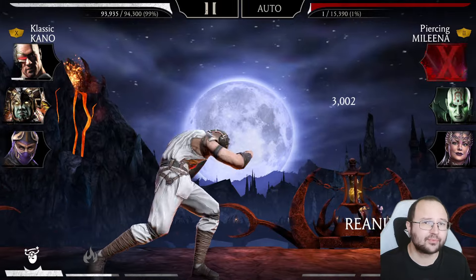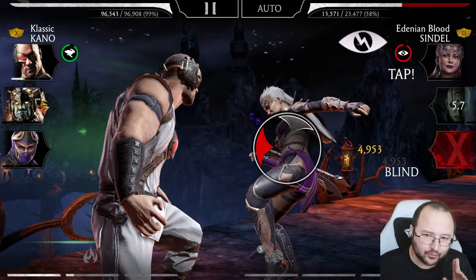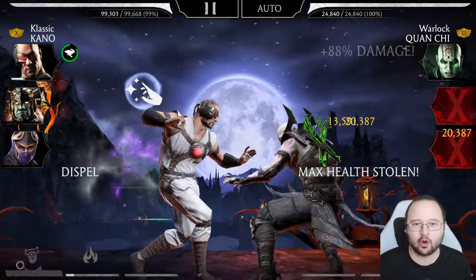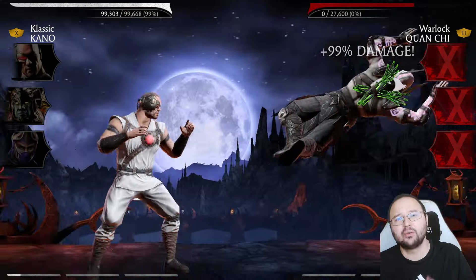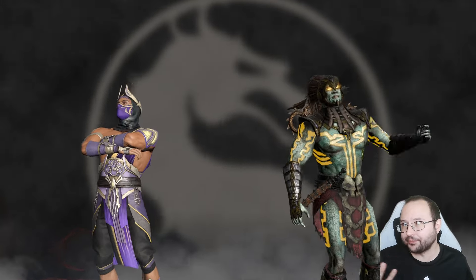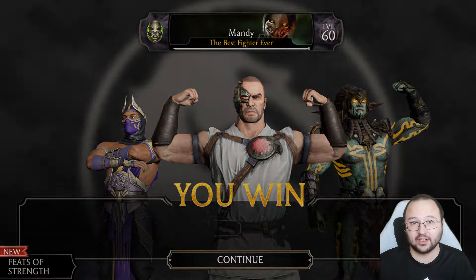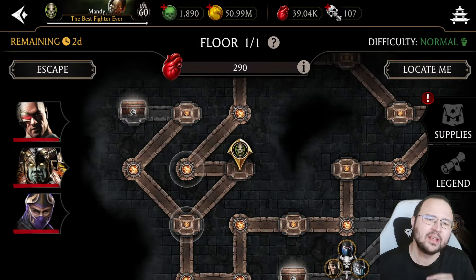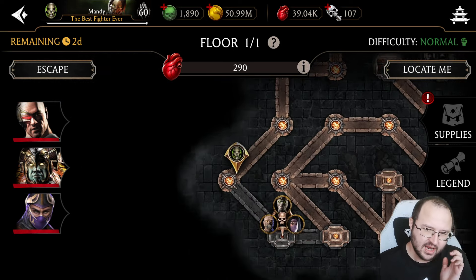The question is how we can unlock more or less all badges with an S ranking. Based on observations, every single badge requires you to do something specific. For instance, shark requires a lot of DOTs, spider requires one character doing the majority of the work — like Johnny or Kano — and dragon requires X-rays.